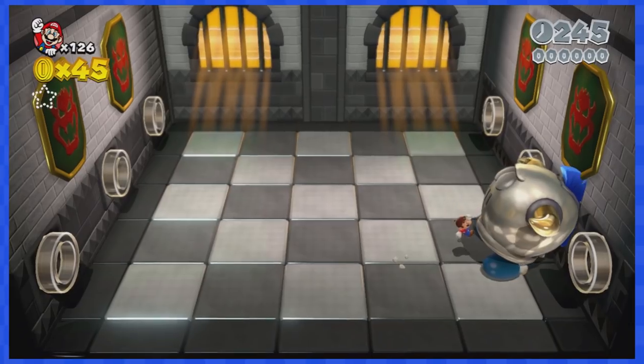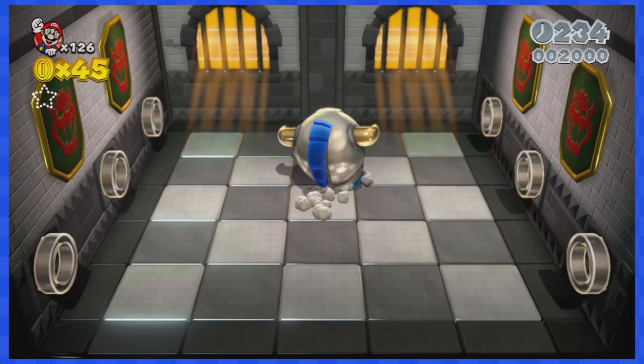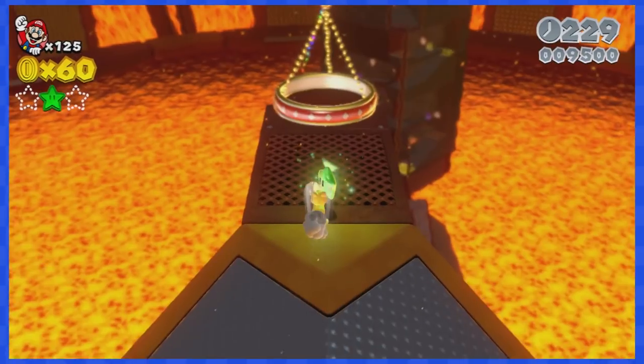7-B is a way easier boss — it's Pom Pom again. Just use the clear pipes to move left when needed and kick her face three times to win.